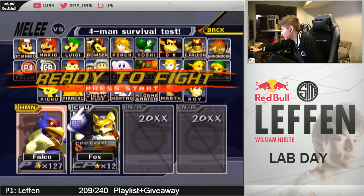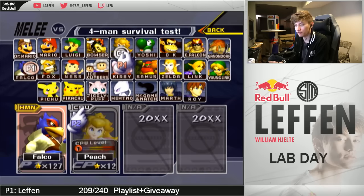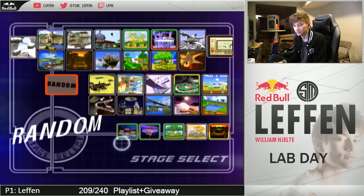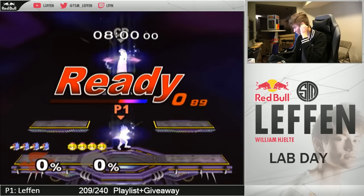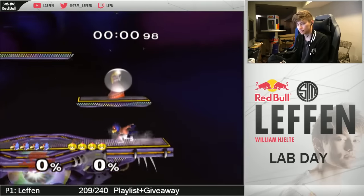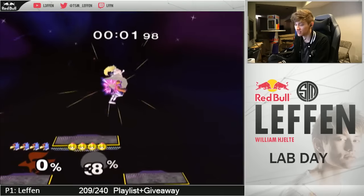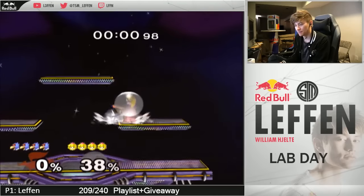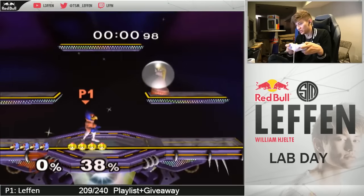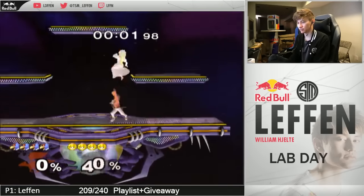I'm gonna model KGH just so people can see the Falco slots more clearly. Okay so now we're gonna find Falco shield pokes on other characters. Mind you, this is on full shield - if it's a more natural shield it's even easier, because people aren't gonna have full shield. Look how quickly it generates - I'm gonna stop it now too, and now you can ship out with literally everything.